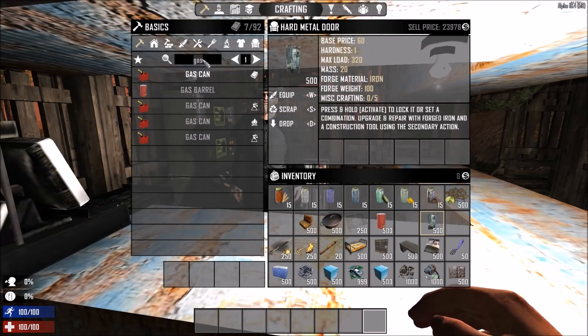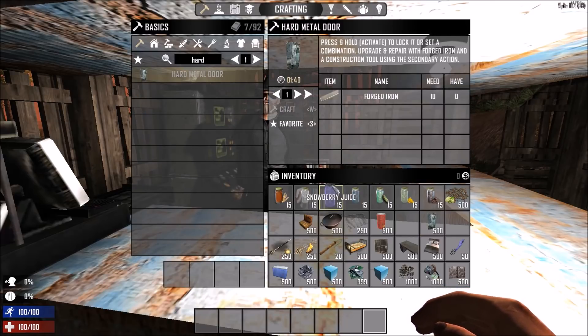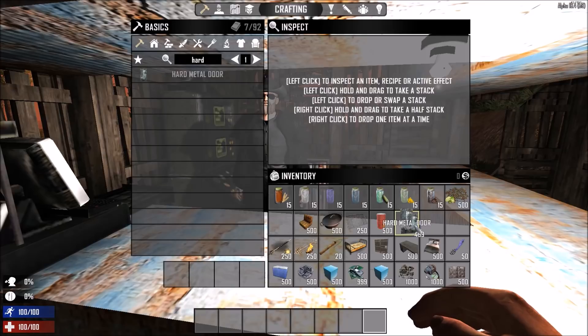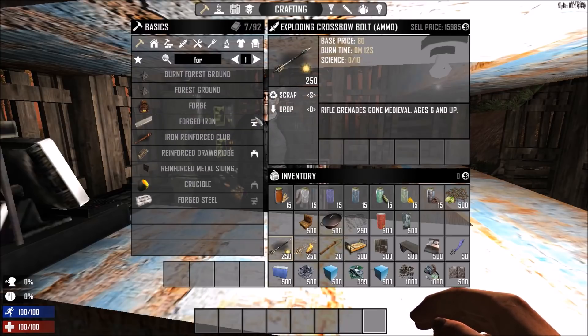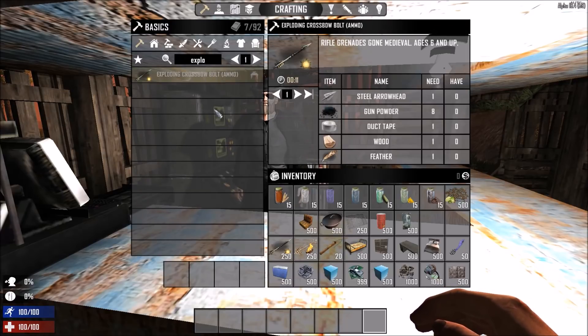We have one more relatively easy to make item — the hard metal door. You need 10 forged irons to make one and you get 50 coins per door. So after spending 5000 forged irons you'll get a full stack of hard metal doors and be able to sell them for 24k coins. Next up are items which you can craft if you have enough gunpowder.